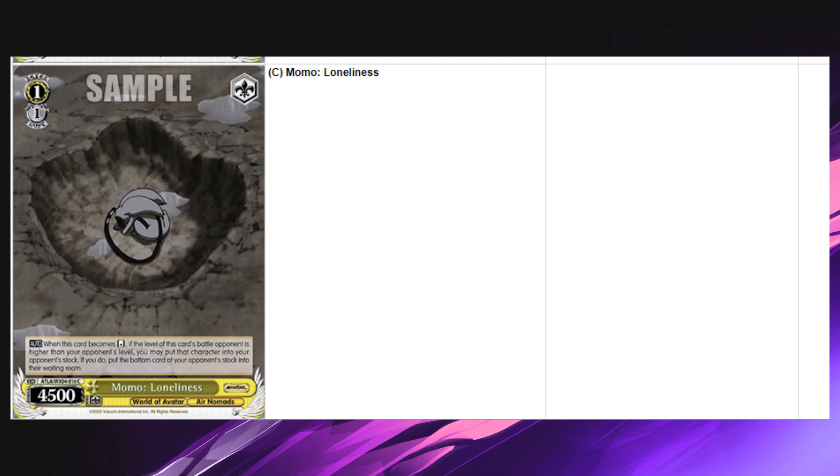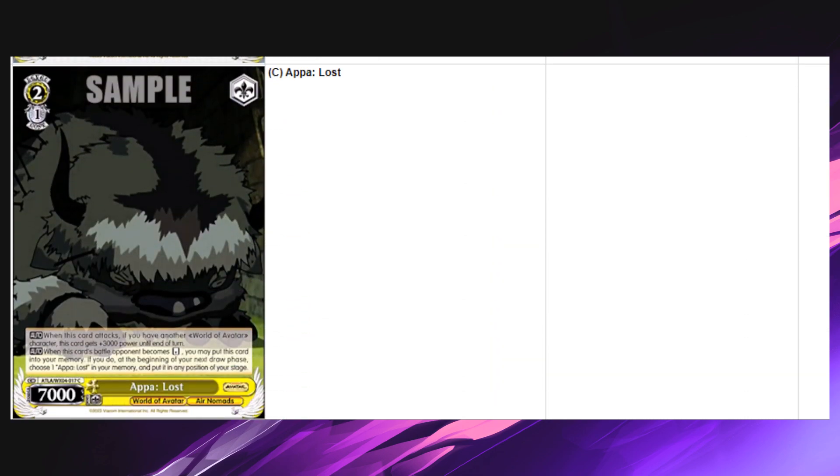Next card: Momo Loneliness, a 1/1. When this card becomes reversed, at the battle opponent's level it's a daichi — it sends to stock. Daichi's are generally unplayable. Memory daichi's are insane because memory is a zone people can't really interact with — that's the premium version. This one is pretty mediocre. You'd only play it if there are a lot of two-ones running around you can't handle. Unless it's completely disrupting your opponent's strategy — like being zero-stock like a mob — a daichi generally needs to do something else.